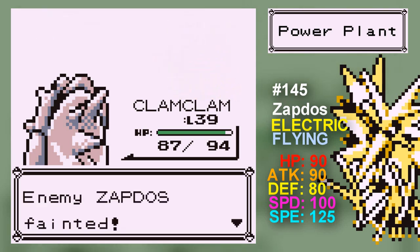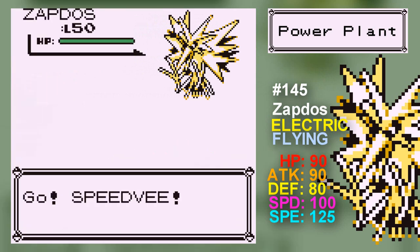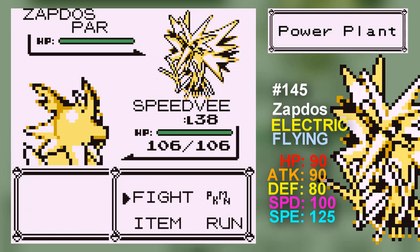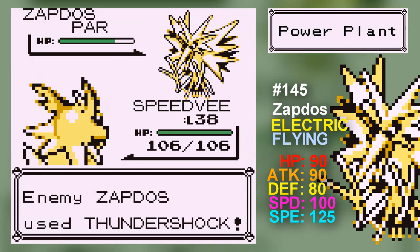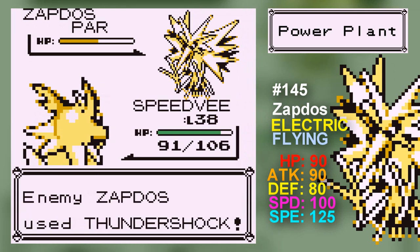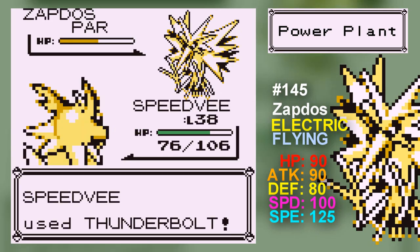It took me like a minute to get Articuno, and Zapdos isn't actually being caught. I'm actually very confused, because the capture formula in this game is a bit different to later games. In later games it's based on the amount of health your opponent has and how much damage you've dealt. However, depending on what kind of ball you use, it just pulls a random number. If they have a status condition and that random number is under a certain value, the Pokemon is automatically caught. So I'm just really unlucky right now.